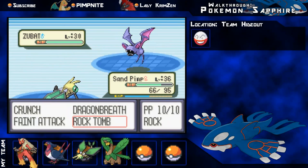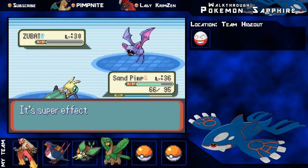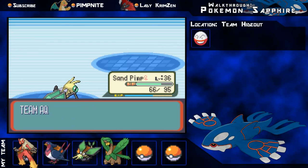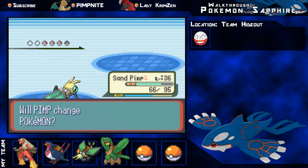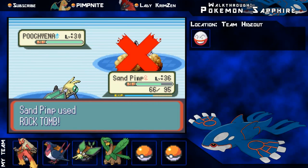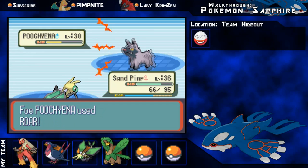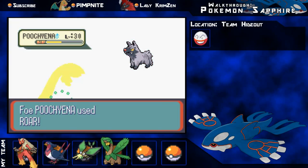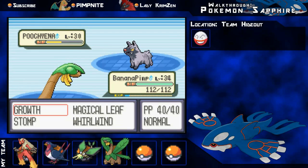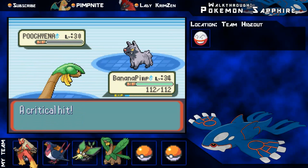I'm going to go for a Rock Tomb on this because that's super effective of course. Zubat's going to go down. I went through this game once with a Crobat and Crobat's really, really awesome in this game - very handy especially with Latios, you can lock them in with Mean Look and use moves like Confuse Ray. Anyway, Pelipper is done, that's cool. I'm just going to go for Magical Leaf here, that should do the damage I need. I got a crit there but unnecessary - 262 EXP points for Vibrava.